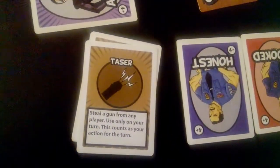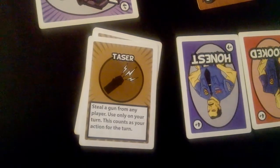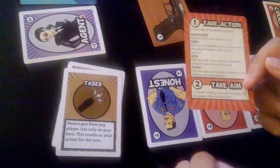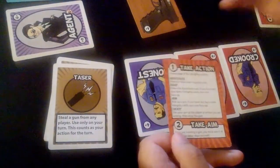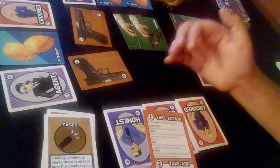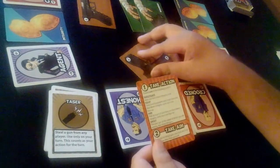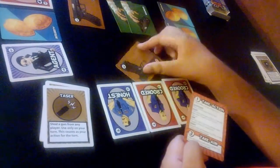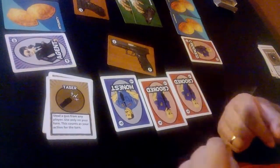Then we have Taser — this one is very specific because it says use only on your turn. It says steal a gun from any player, and it counts as your action for the turn. This is the only equipment card that actually counts as your action. On the turn you use Taser, you can't take any other action. You essentially arm yourself by stealing someone else's gun. For example, if Sam had a gun pointed at the Kingpin, I'd use Taser to take his gun away, then use my remaining action to aim at Sam.